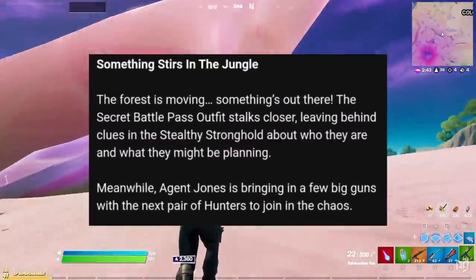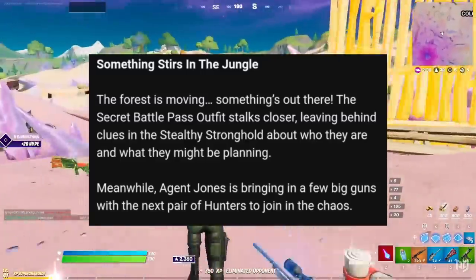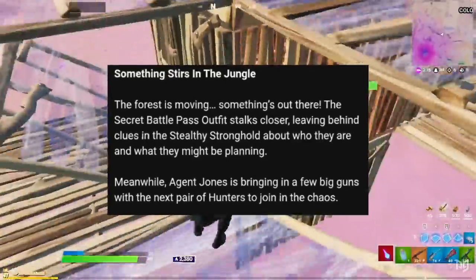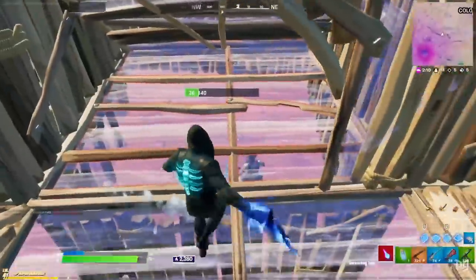The forest is moving and something might be out there. The secret battle pass skin is getting closer to release and so Epic's marketing is hyping the character up with some changes in the Stealthy Stronghold, which might just reveal who they are and what they're planning.